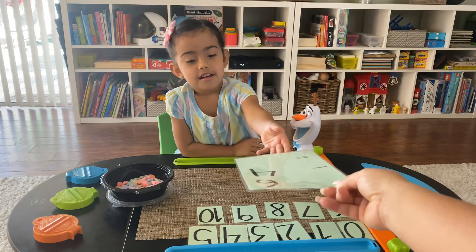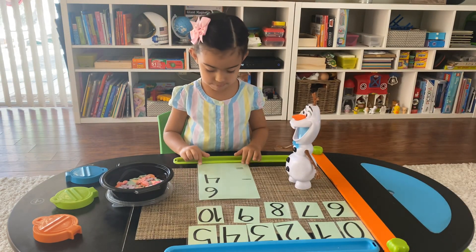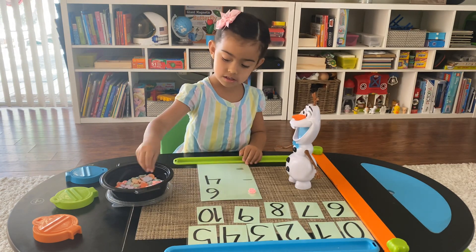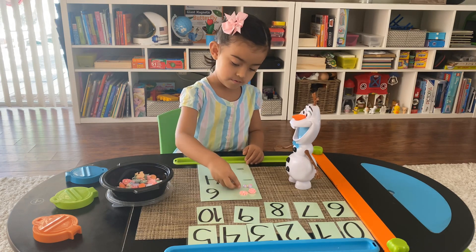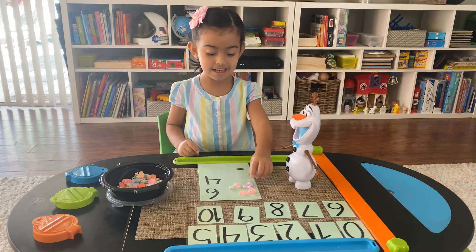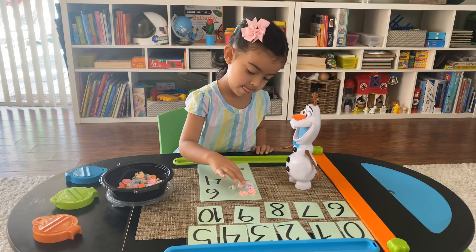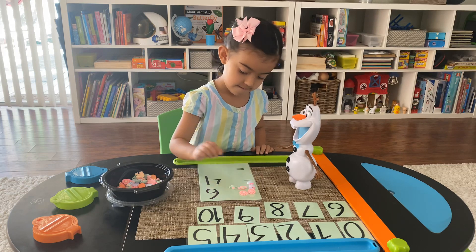Here's the next one. Can you read it out loud, please, and let me know what it says. Six minus four equals one, two, three, four, five, six, and six. And how many is Olaf going to eat now? Four.